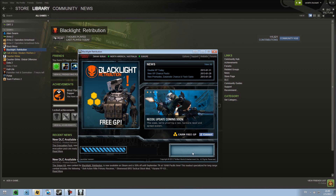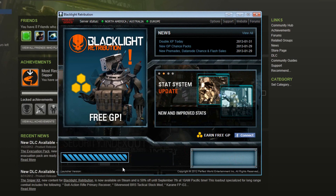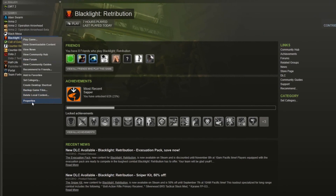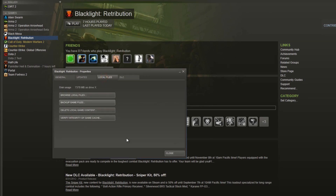You don't have to continue watching the video. But if you still can't see the Play button, go ahead and close the launcher, then click on the Blacklight Retribution icon, right-click and press Properties, go to the Local Files tab, and then press Verify Integrity of Game Cache.